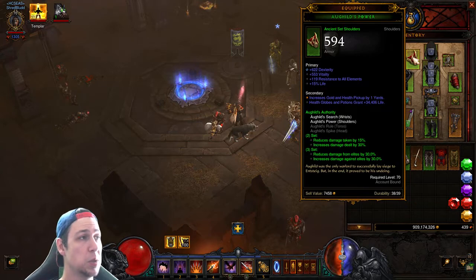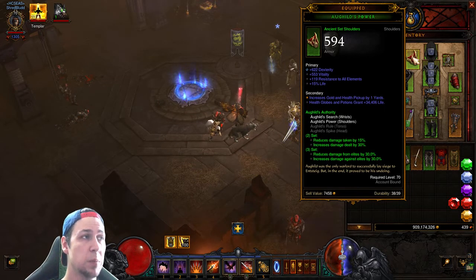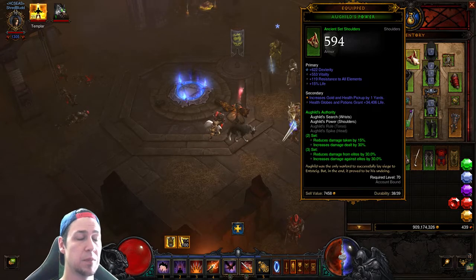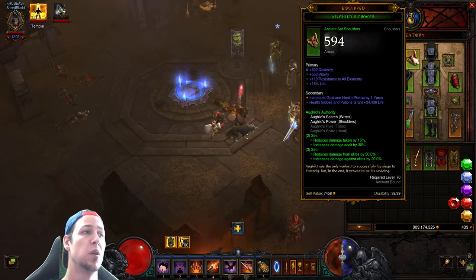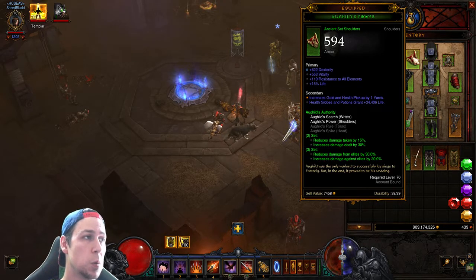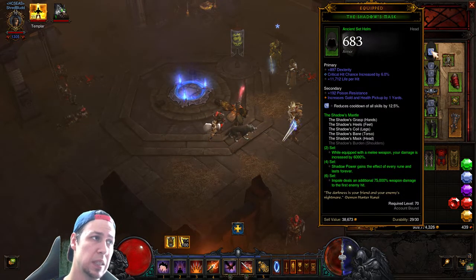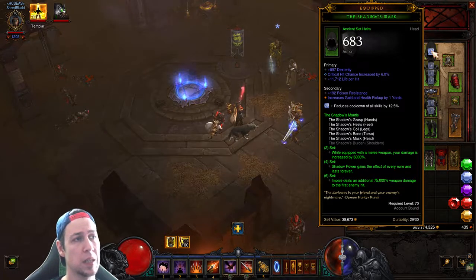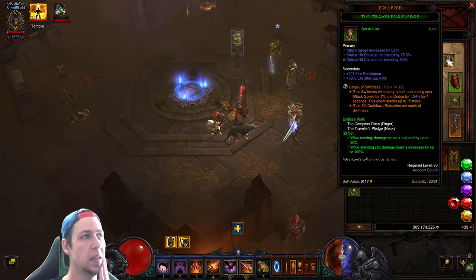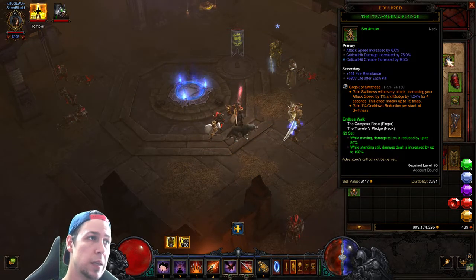For your shoulders, definitely want dexterity, resist all, and then probably switch out vitality and life. As you get to higher GRs, you can put more into vitality — keep dex, resist all, then go for cooldown and area damage. For your helmet, I have dex, crit hit chance, and life per hit — not really necessary. You can switch out life per hit for impale percent damage. For your Traveler's Pledge, definitely go crit hit damage, crit hit chance, and switch out attack speed for cold percent or lightning.